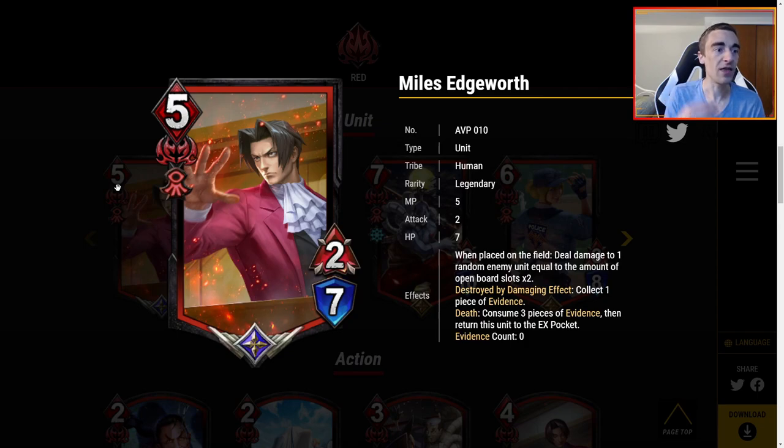You can definitely play around with Miles and make this deal a lot of damage. For 5 MP, times two is really, really good if you're getting eight damage. Even if your opponent has three units on board and you only have Miles, that's four damage from two open board slots. 2-7 is a pretty good body for five — it attacks and has solid HP. But there's more: destroyed by damage effects, collect one piece of evidence. Evidence is the new mechanic — things give you evidence and then you have to spend, or 'present,' that evidence.